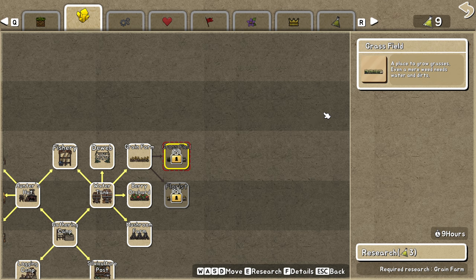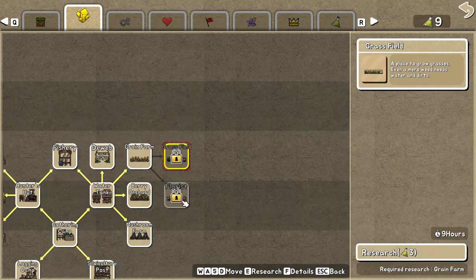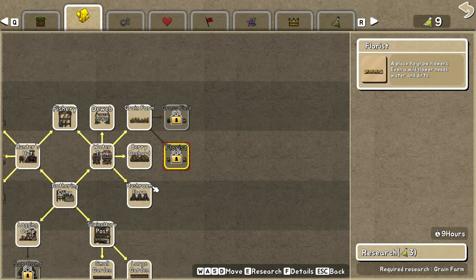Putting grass and water into the grass field to get only leaves is not really worth it — you need that water for grain. Same for the florist, which can consume a lot of water. Your colony will need a lot of water but you can also kind of ignore all of this and just brute force your way through it.